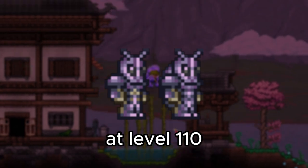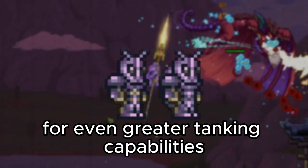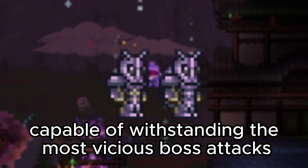At level 110, upgrade to Beetle Armor and equip the shell for even greater tanking capabilities. This combination will solidify your status as an unstoppable force, capable of withstanding the most vicious boss attacks.